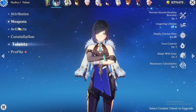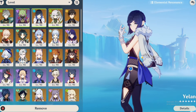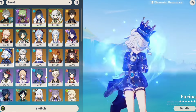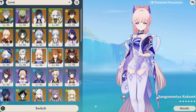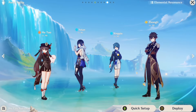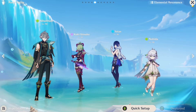Talent priority is elemental burst, elemental skill, then normal attack. Yelan is a very universal character — Hydro is the best element in the game. You can use her with Xingqiu, Furina, Kokomi for double Hydro, or pair her with Hu Tao on a national team, with Raiden, or in Dendro teams. She fits in virtually every team composition.